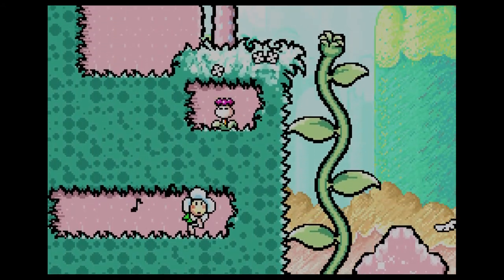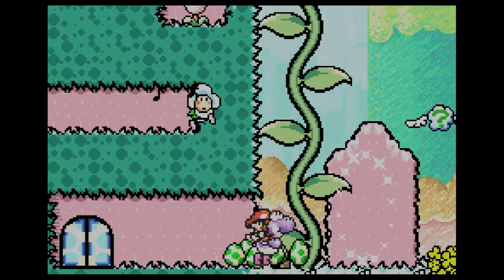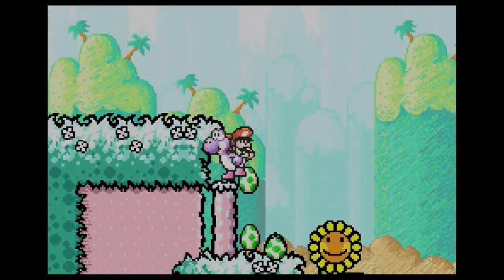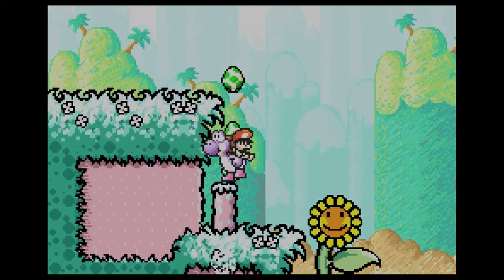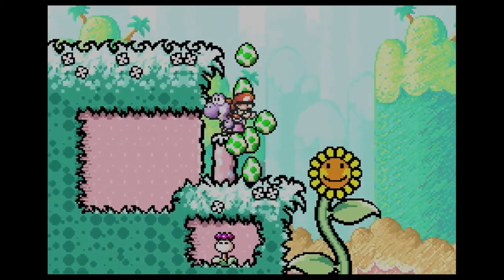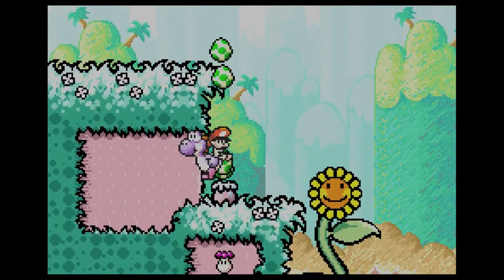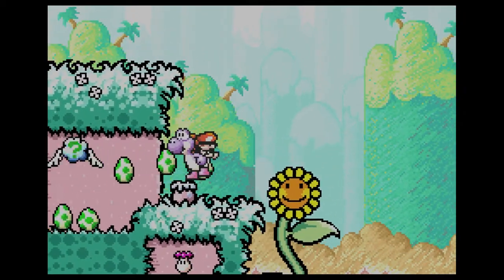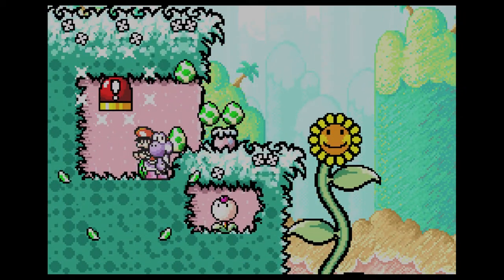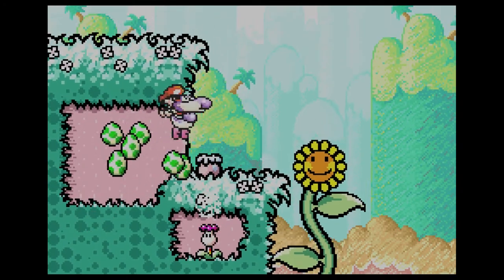The middle ring gives you everything that you had before. There's a cloud here, and you don't want to push this stump all the way down because you're gonna need it. You hit that switch, and if you don't have that stump there you can't make that jump.